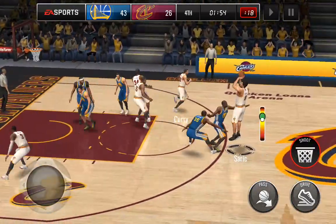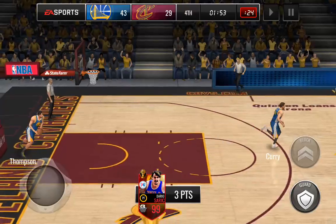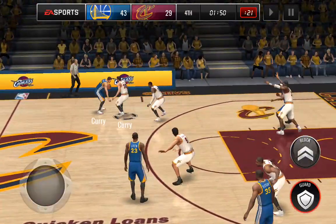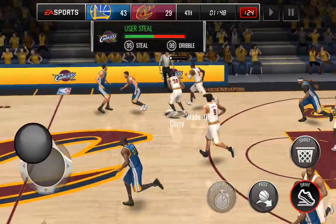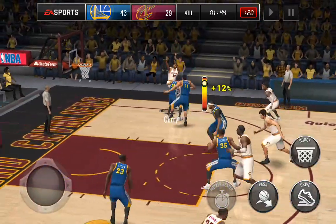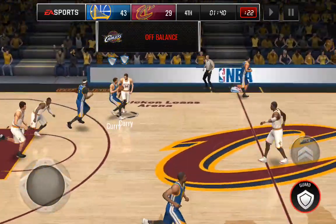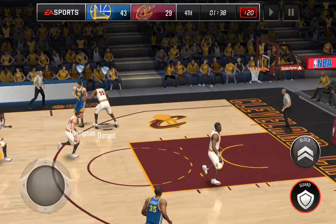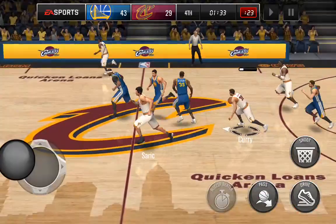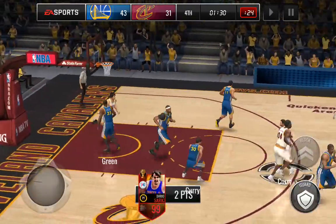We'll give it to Saric — first shot of the game and he knocks down the three ball with a hand in his face, so looking good right there. I believe he also has a clutch ability. We get that steal with Steph Curry, we're going to run down — the accidental fadeaway, so close. Olajuwon with the board and we're going to throw up to Saric and throw it down right there.